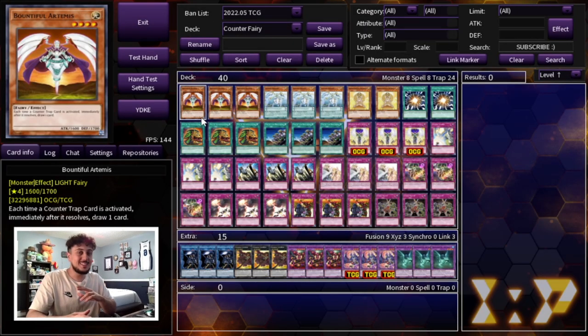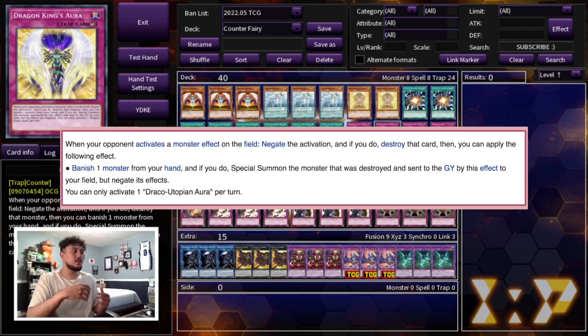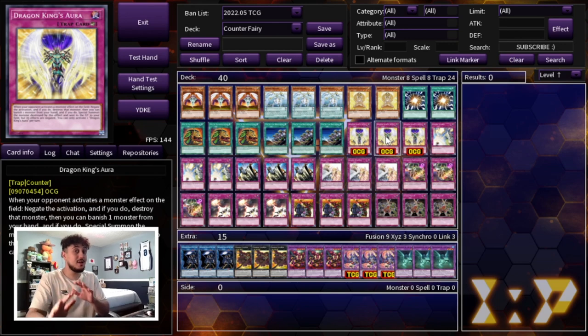I haven't done counter fairy in some time, but the reason I wanted to revisit this is a new counter trap card in Power of the Elements — a set coming out in about two to three weeks — and that is Draco Utopian's Aura. This card is a brand new counter trap and it's absolutely nuts. It reads: when your opponent activates a monster effect on the field, you negate the activation as a counter trap, similar to Solemn Strike, and if you do, you get to destroy that monster.